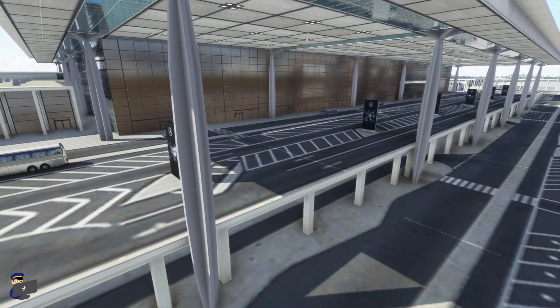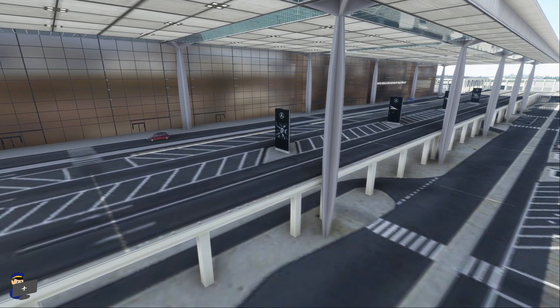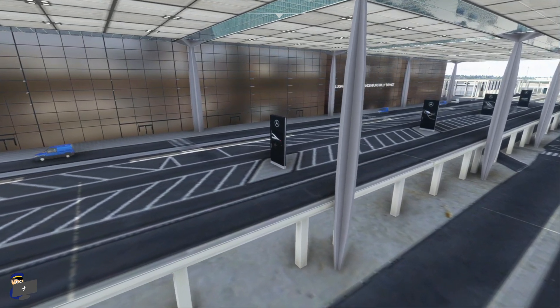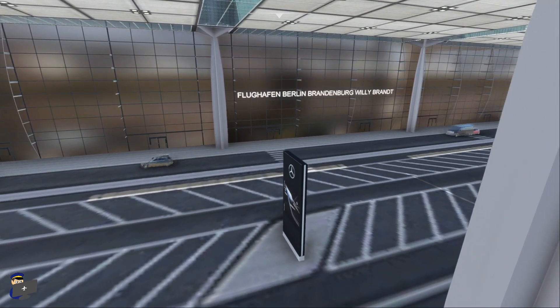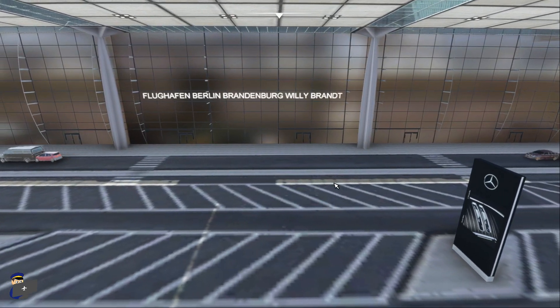The landside entrances have been modelled to a reasonable level of detail, but they're not going to blow you away. It's nice to see an elevated roadway, it's nice to see these Mercedes boards outside, and the Flughafen Berlin Brandenburg signage is pretty good. What I don't like are the textures — these window textures look very odd to me, they don't look at all realistic, and it's disappointing to see such low resolution roadway textures as well.